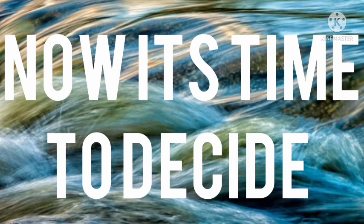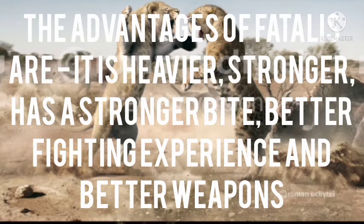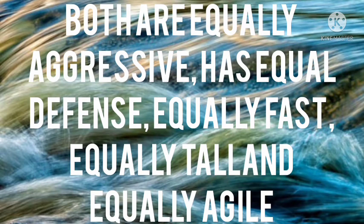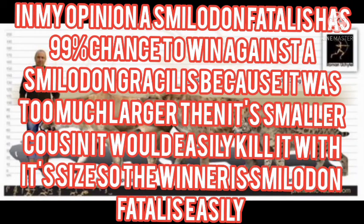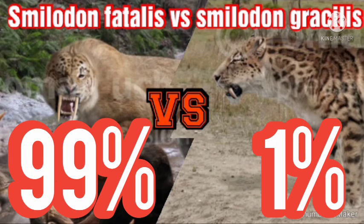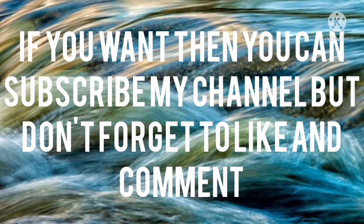Number twelve: the fight. The advantages of Smilodon fatalis are that it is heavier, stronger, has a stronger bite, better fighting experience, and better weapons, while Smilodon gracilis has no advantage. Both are equally aggressive, equally defensive, fast, agile, and tall. Fatalis has a 75% chance statistically, but in my opinion Smilodon fatalis has easily a 99% chance to win, as it completely overpowers the smaller Smilodon gracilis. Thanks for watching — if you want, you can subscribe to my channel, and don't forget to like and comment.